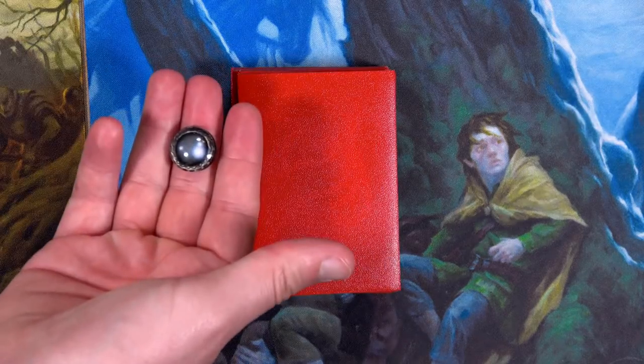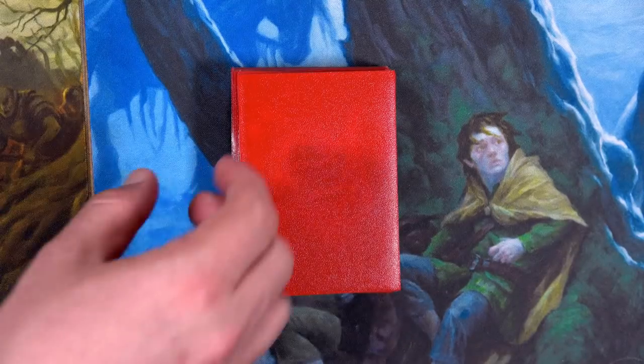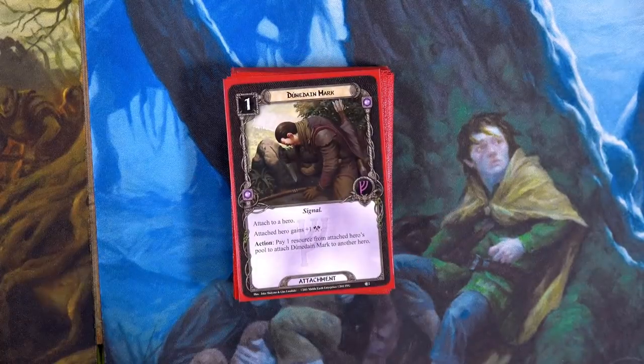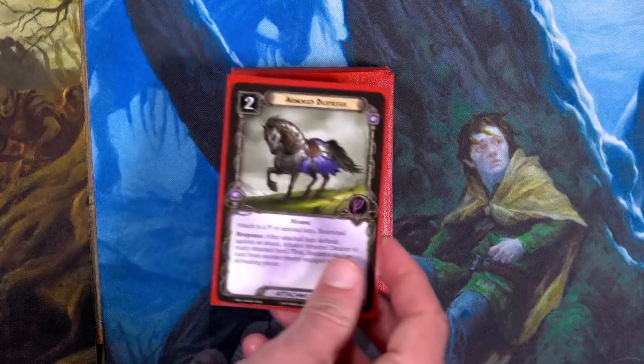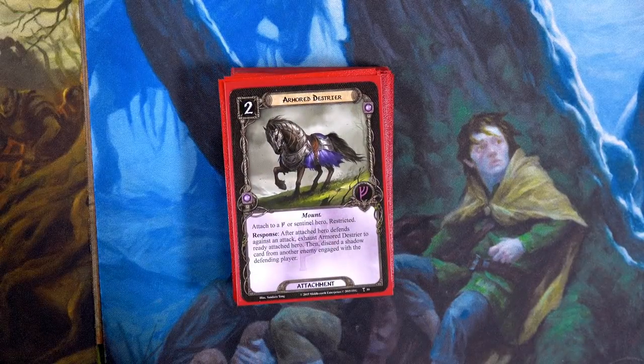For the Rohan deck, the first thing we're going to do is use Gildor and Glorian's ability — spend one resource and draw a card — and we have the Dúnedain Mark: attached hero gains plus one attack. That's not exactly what I was looking for, but it'll work. We'll put that on Grim Bjorn, so his attack is now five. Then we'll spend one of Elf Helm's resources to attach it.